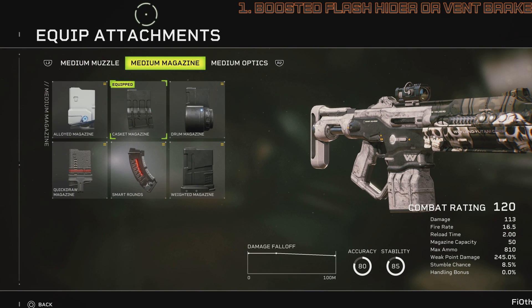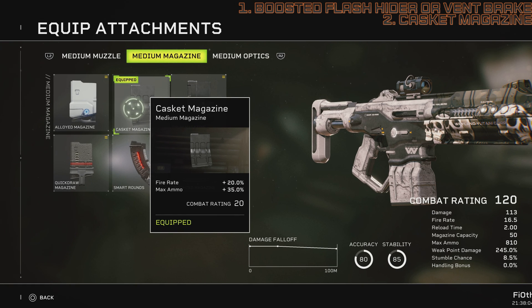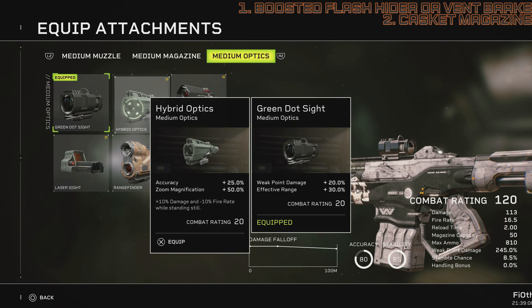Now for the magazine, my choice here is Casket, for the fire rate and the max ammo. Max ammo brings your capacity up to 100 in the magazine and 810 carried - you're carrying a lot of ammo. You will need a lot of ammo with this gun because of its fast fire rate, relatively low damage, and high crit. You will be spewing out a lot of lead, and on higher difficulty settings you have reduced ammo capacity. So this fixes the ammo problem whilst also increasing your rate of fire. Without it we're sitting at 14.1; with it it's 16.5 - that's pretty huge for the gun's damage profile.